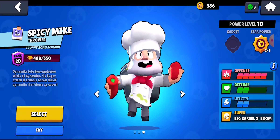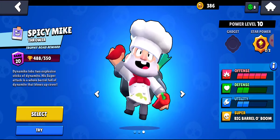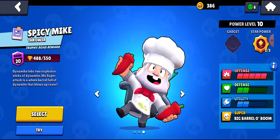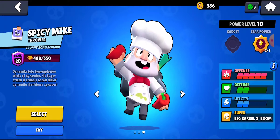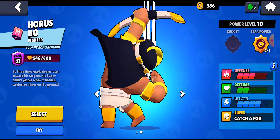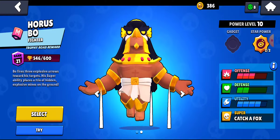Jessie can be unlocked at 500 trophies. She is one of the most unique brawlers, with her shots bouncing off of enemies on contact. She has a turret that can deal an annoying amount of damage, and with her gadget, it's absolutely devastating.